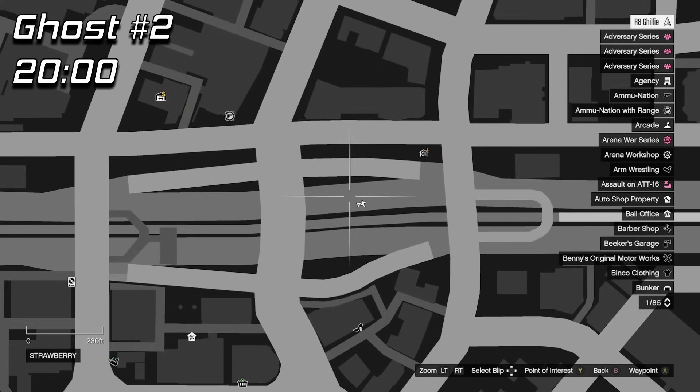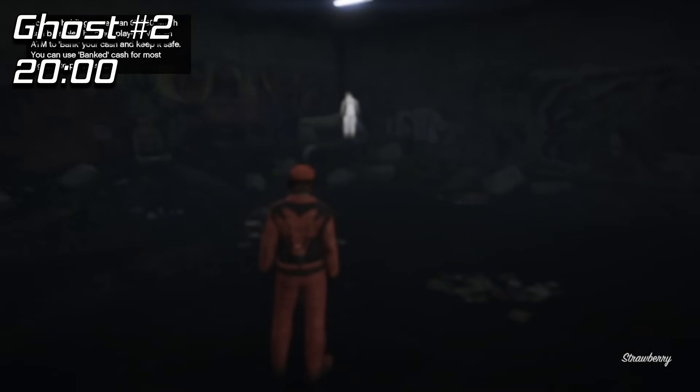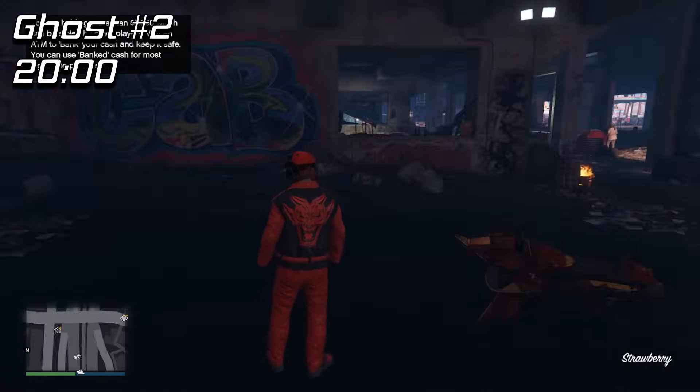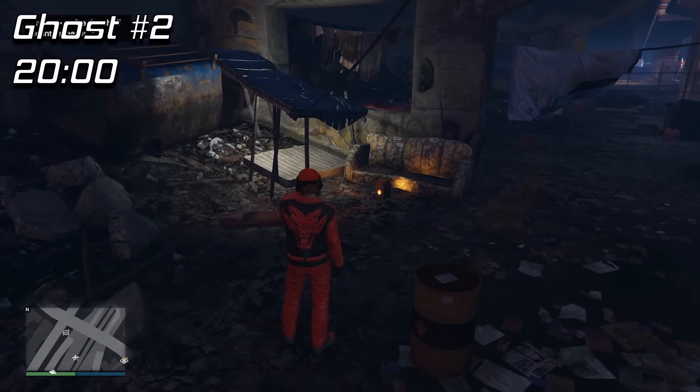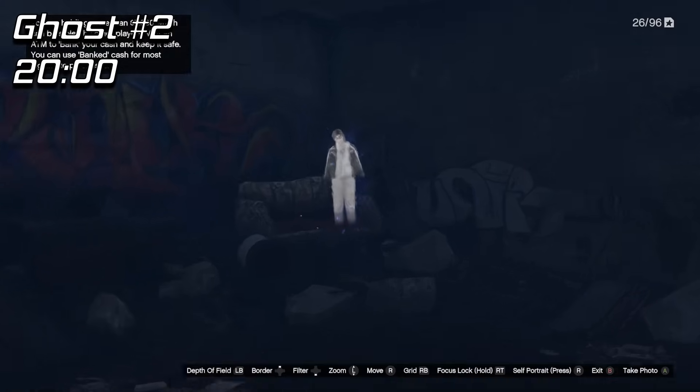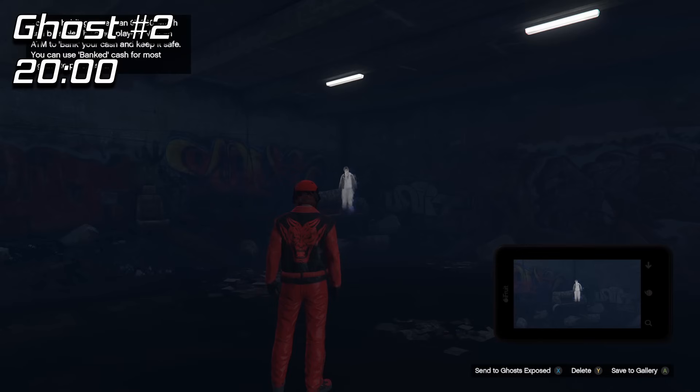Our next spawn point is at the underpass in the homeless camps at 0200 hours. The ghost will appear next to the couch here or right behind this spot next to the blue tarp by another couch. By the way, most of these ghosts will only spawn in for an hour of in-game time, unless I state otherwise, as there are a couple of exceptions to that.